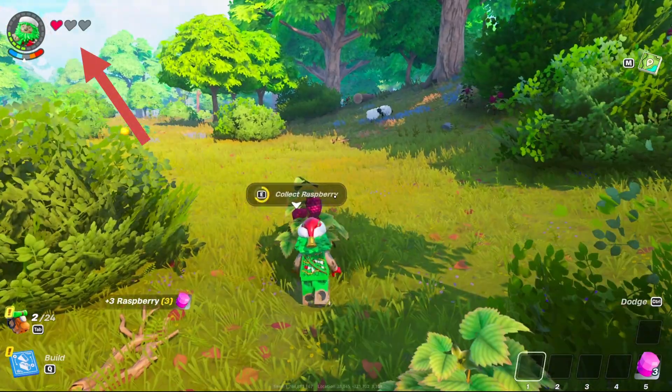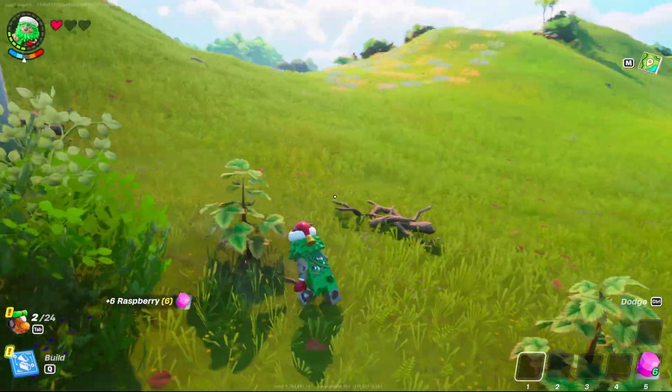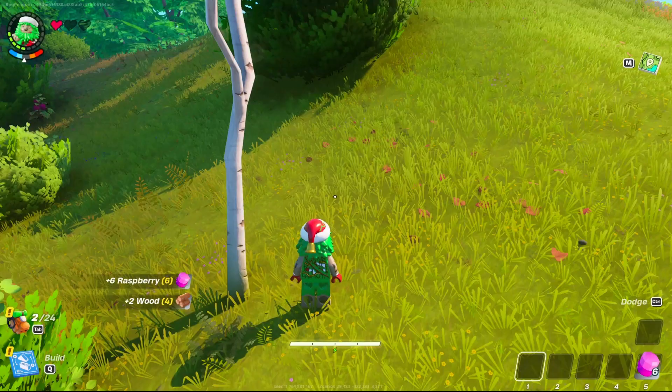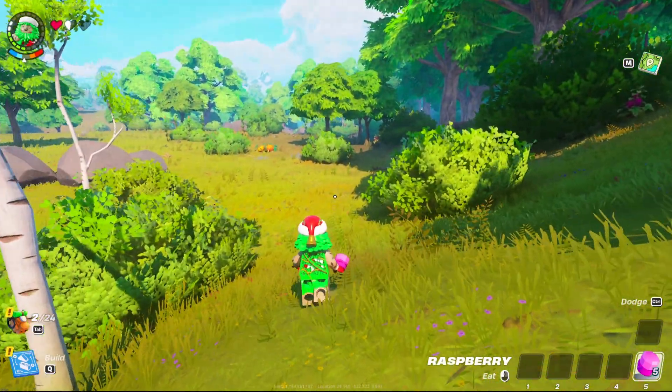I have like no health — you notice, top left, I have no health. Do I eat food? Is this a food? Yes it is. Cool — tabs in the tree. Alright. It does give me health.